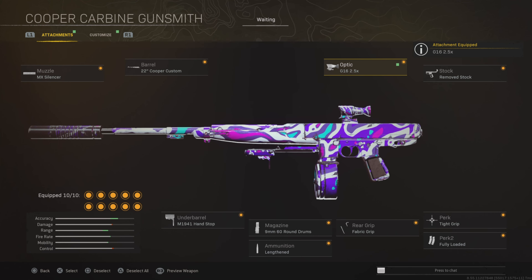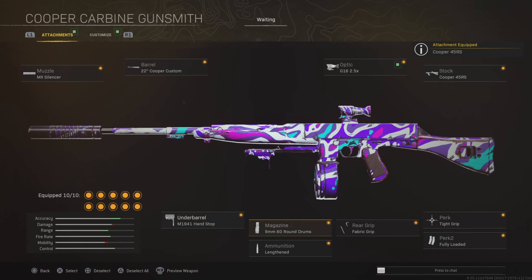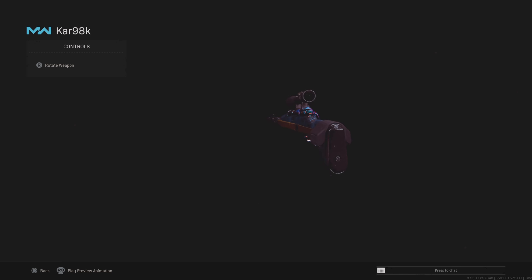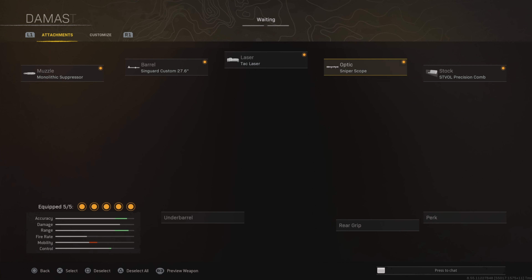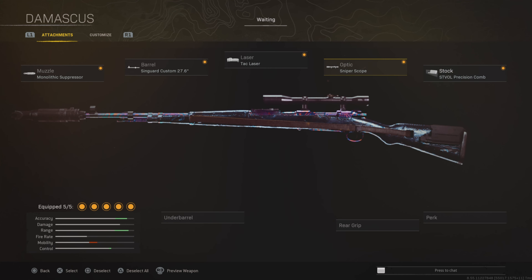Next up we have the Cooper Carbine — this is a medium to close range build. I'll show a long-range build as well, but this is what I've been using lately as a sniper support or close range option. We have the MX Silencer for accuracy, the Cooper Custom Barrel for accuracy and fire rate, Slate Reflector for medium range gunfights, Remove Stock for mobility, Tight Grip for accuracy, Fully Loaded, Fabric Grip for mobility, 60-round mag for accuracy and fire rate, Lengthened, and Hand Stop.